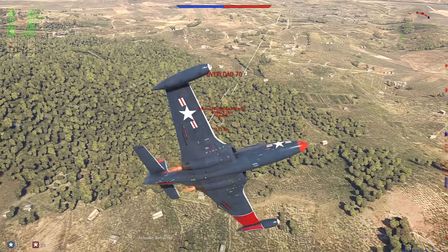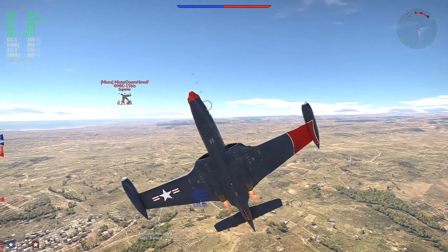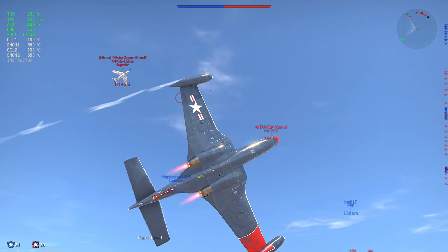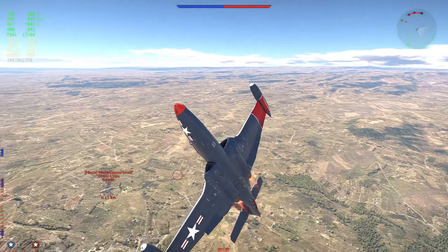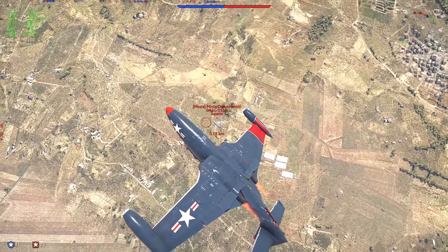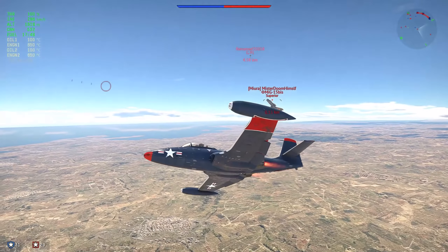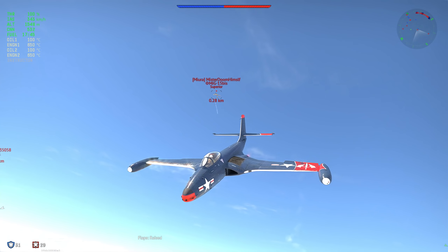I airbrake a little bit because he will not overshoot otherwise, then pull him back in. This is the only angle I'll get and I barely miss — very unfortunate. He's behind me and he's slower. I go up. He rides his airbrake, and what do you get? A MiG-15 that's still above you.